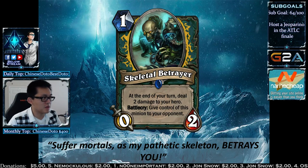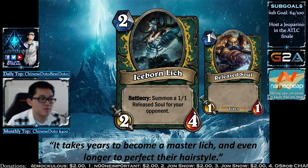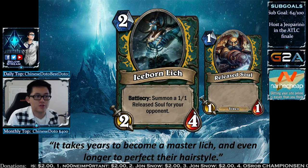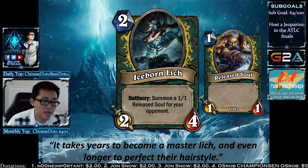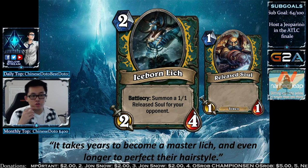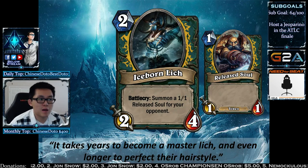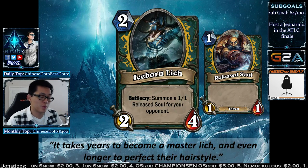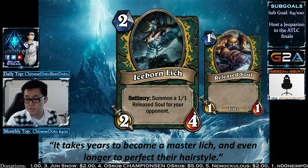Giving your opponent minions is going to be a theme throughout the whole set. The Iceborne Lich is a 2-mana 2/4 — a bit above the curve — but when you play it, you give your opponent a 1/1. So effectively, if the 1/1 trades or you trade for it, it's essentially a 2-mana 2/3. The power comes from giving your opponent a minion, and we'll find out why that's actually a pretty important mechanic.